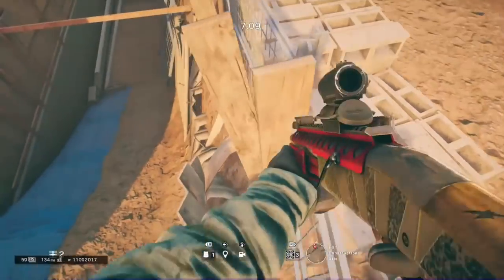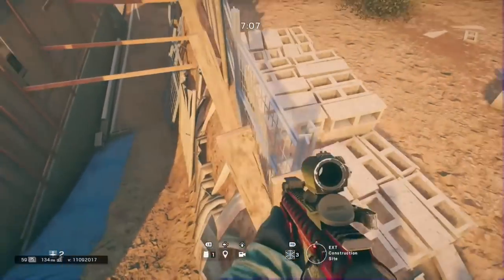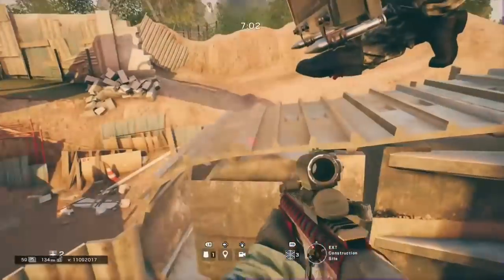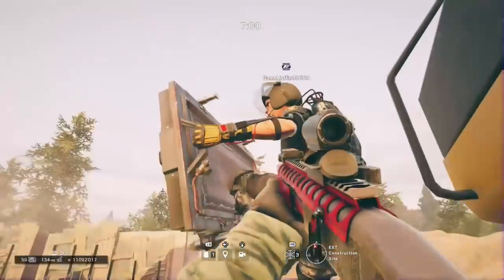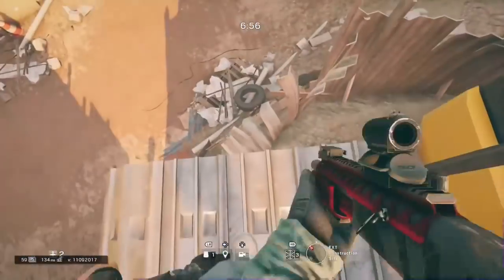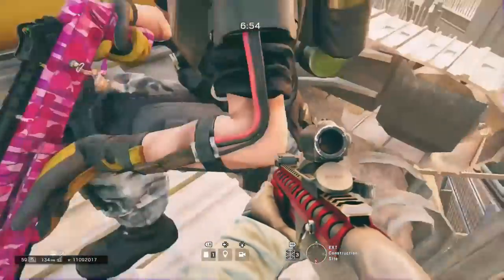This one right here is pretty cool because you don't need anybody else to do it. This is the clip where I figured out that the Mira trick didn't work. You just vault along those and run onto here — and yeah, this is where I learned the Mira trick doesn't work. But thanks for watching!